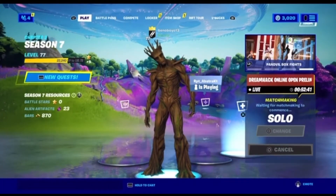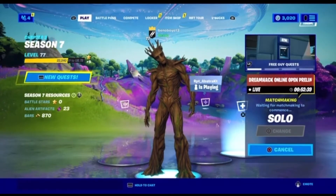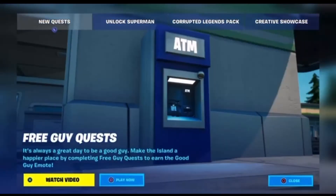Just before we begin — Free Guy is available and is called Fortnite Tonight, so he will be available in the item shop to purchase tonight. Free Guy quest: 'It's always a great day to be a good guy — make the island a happier place by completing Free Guy quests to earn the Good Guy email.' Free Guy is a very famous film and it will be coming as a skin to the item shop tonight.